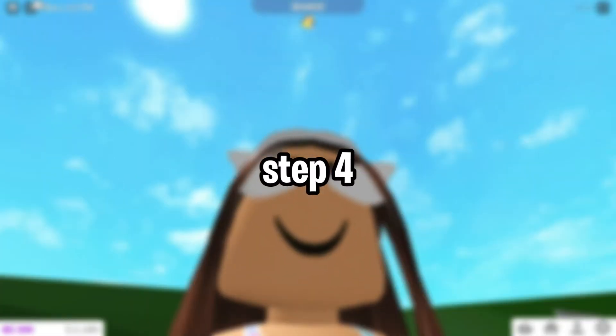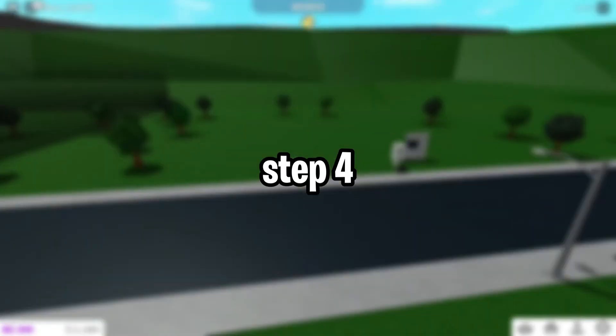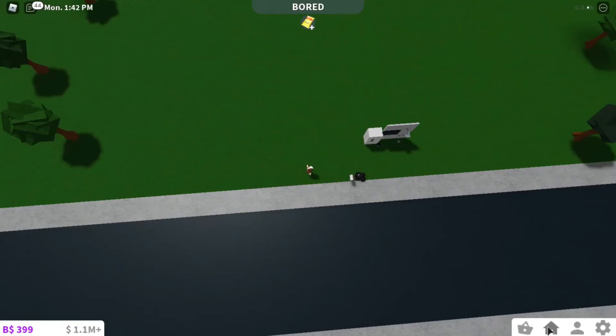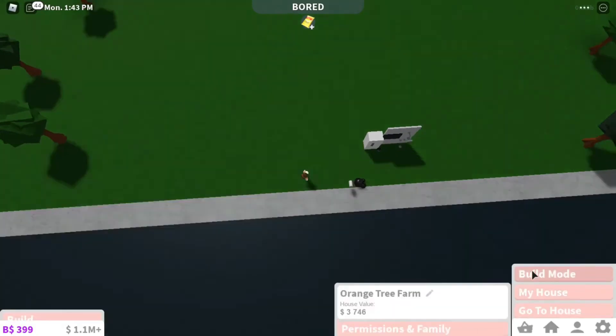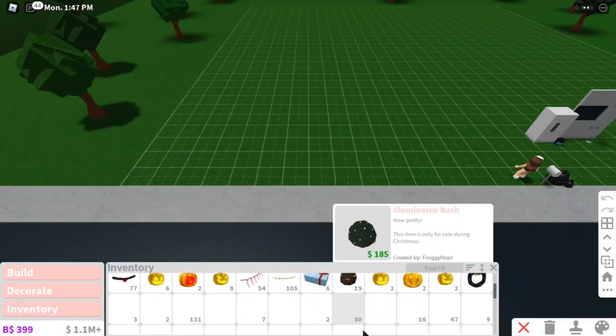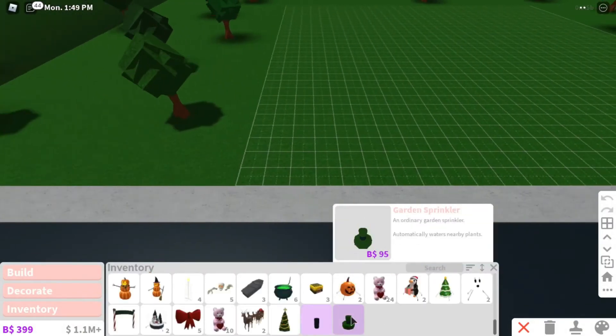Step 4. This step is the one you have worked so hard for. Your backyard is now completed and you can give it final touches with design or other decorations. After that, give your farm a look from all angles and admire the beauty you have created. You will not be disappointed.